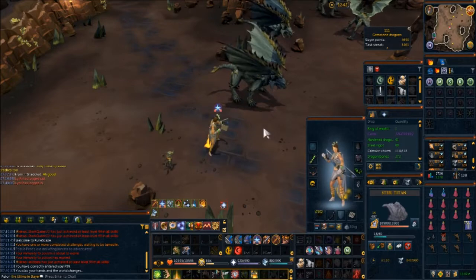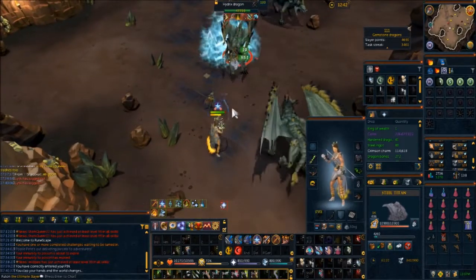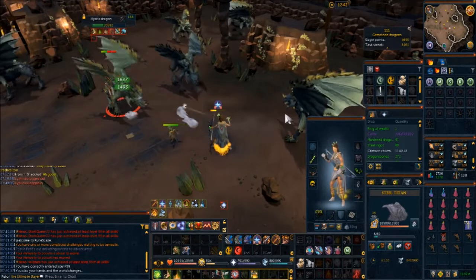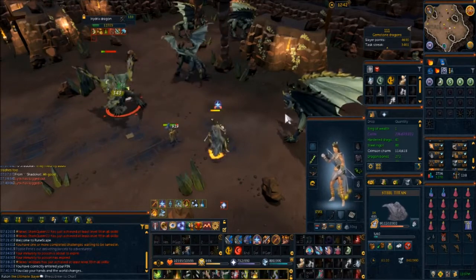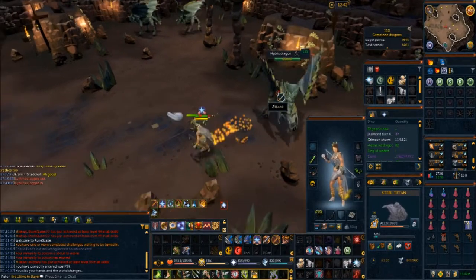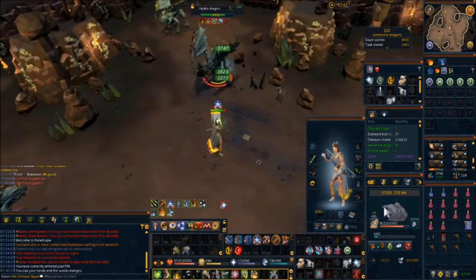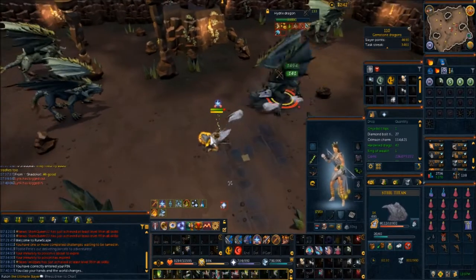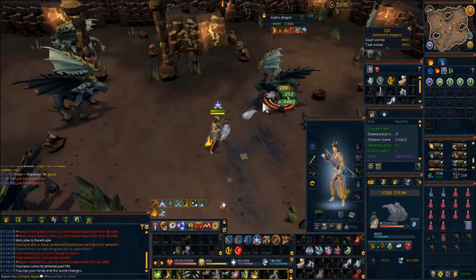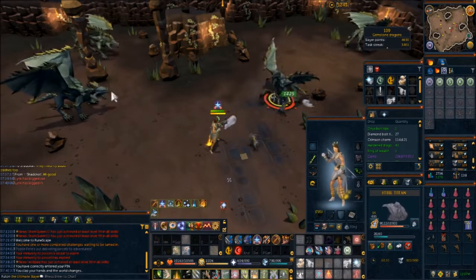Let's see what happens when you stand at a distance. The drops are pretty underwhelming — the ring of wealth is probably one of the best things these things actually drop. They do drop hydrix bolt tips here and there but nothing really significant. I'm waiting for the spec — a lot of times it kills without doing a spec. I'm just doing pure Revolution here. These things also do have a habit of attacking your titan, so voke would probably be a very smart idea.